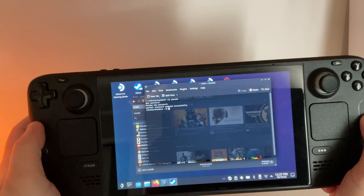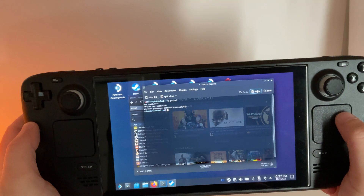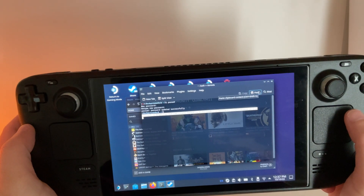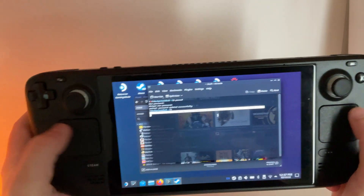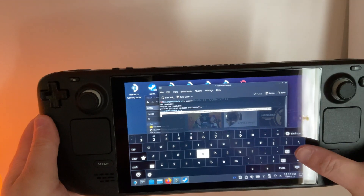Then we're going to paste in this command for the Decky Loader Plugin Manager. I will put that in the description for you to paste in. And then after that, we're just going to hit enter.